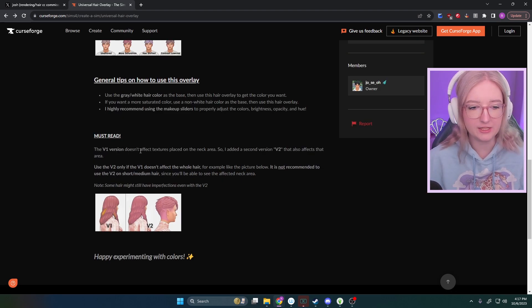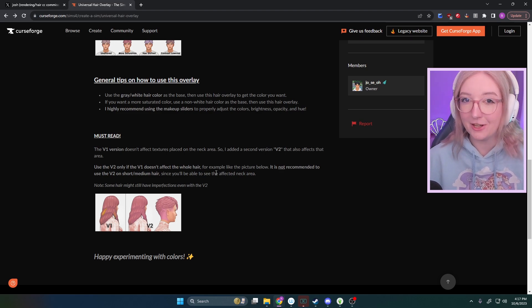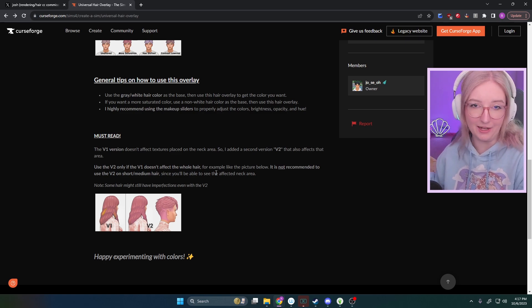Must read: version 1 doesn't affect textures placed on the neck area, so a second version 2 was added that also affects that area. Use version 2 only if version 1 doesn't affect the whole hair. It is not recommended to use version 2 on short or medium hair since you'll be able to see the affected neck area. Note: some hair might still have imperfections even with version 2. The modder knows it's not perfect but has already provided a solution, and I'm guessing they'll continue working on improving this.